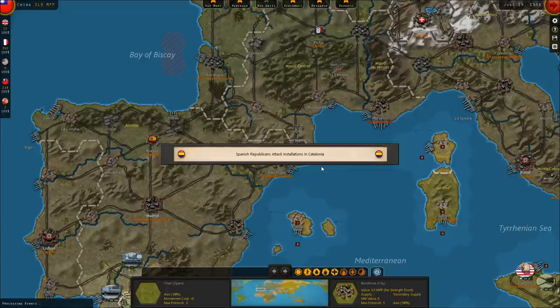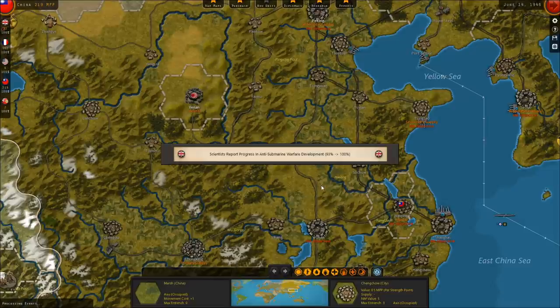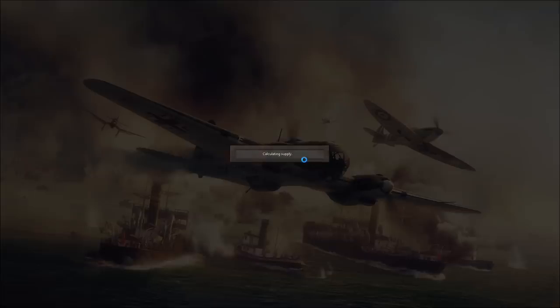Spanish Republicans attack installations in Catalonia — good for them, keep fighting the good fight, boys. All right, partisan activity, UK convoys. Science progress: anti-submarine warfare development. The British get ASW level 2 — that'll be helpful. Also, command and control level 2, which may or may not be helpful. I don't know that I have armies large enough for that to matter a whole lot.